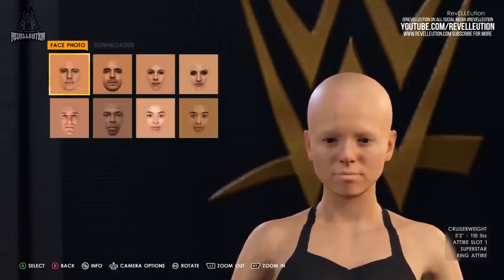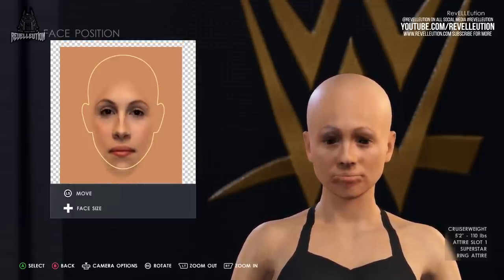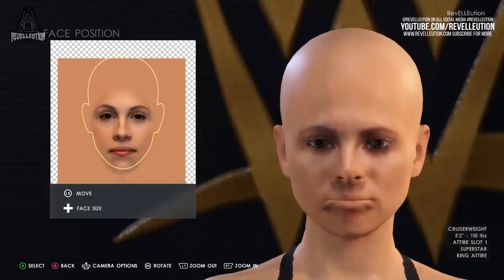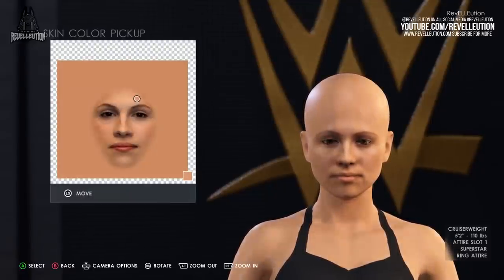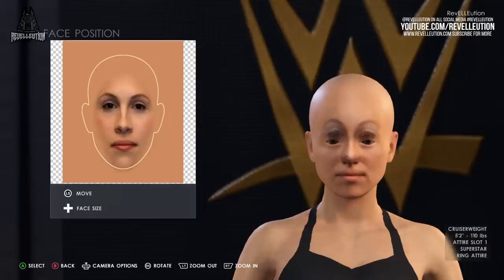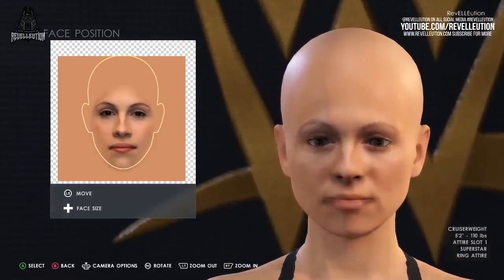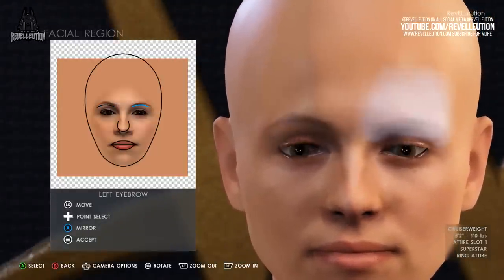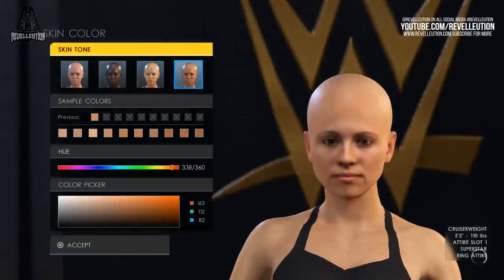Usually, I would upload a custom face scan, but because I'm not connected to community creations, I'm going to use one of the face templates, which now includes Christina DM Pham. Using a face photo can truly elevate your custom superstar, so I highly advise using your own or one of the default photos. You can also select the edges of the photo face texture to provide your character's overall skin tone, which best matches the photo you've chosen. Once you've selected your photo, line it up with the existing facial features, then hop into the facial structure and facial region options to tidy up any overlaying textures.